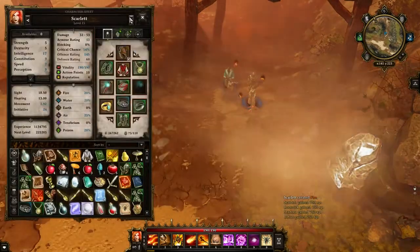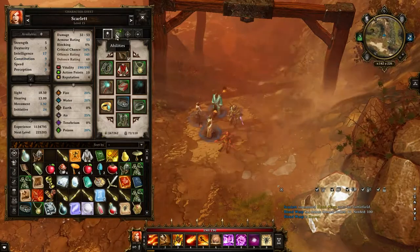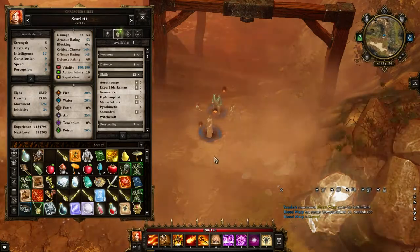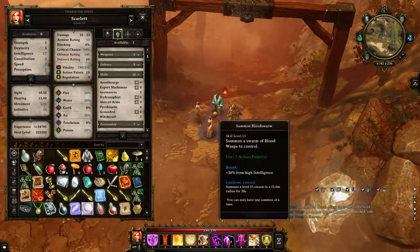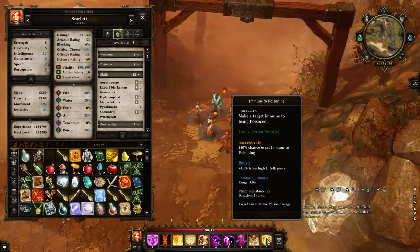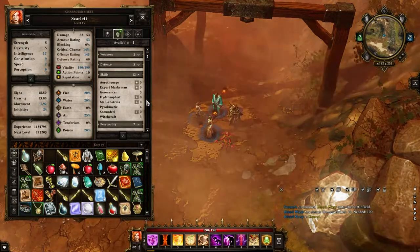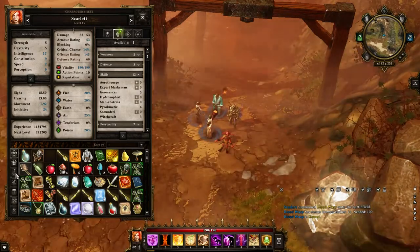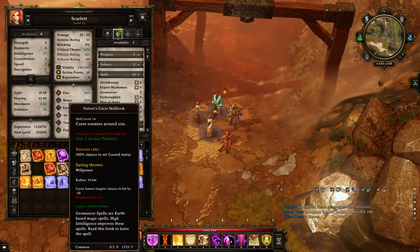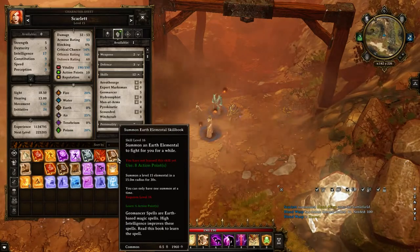Oh, we got talents and stuff! Totally forgot about that. Okay guys, so this is what I decided to go with. For Scarlet, I went with — I got her 5 in Geomancer, and grabbed Blood Swarm and Immune to Poisoning. Which is kinda disappointing because it has a range of 5 meters and it lasts 2 turns. But whatever, we can get it now since it's free, because we can get as many spells as we like. I mainly got it because we got Nature's Curse, which is a pretty good spell, but it is level 16 still. And the Summon Earth Elemental, which I'm really excited about, but it is level 16 as well.